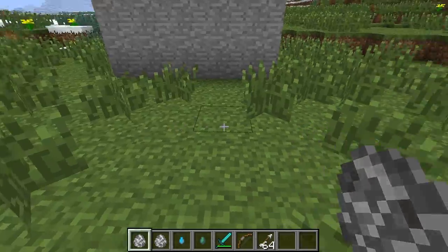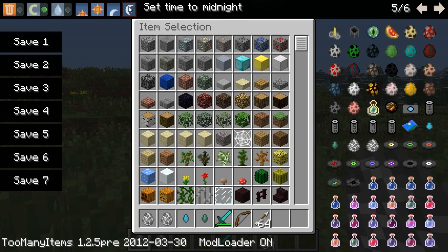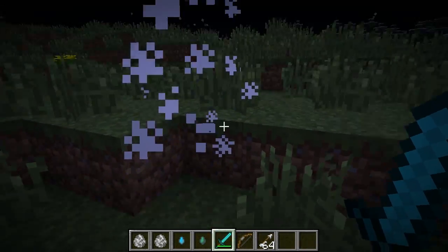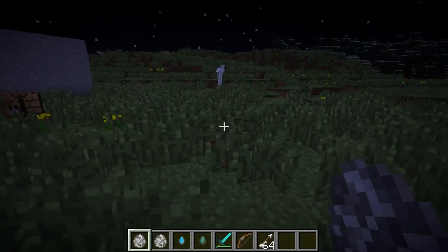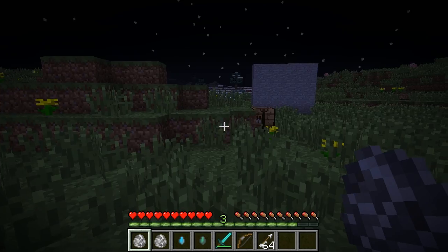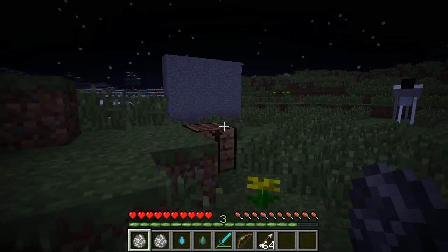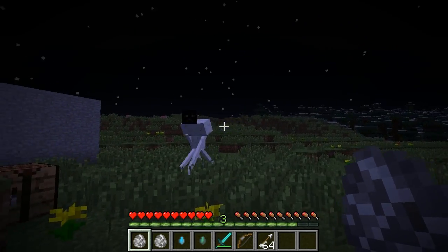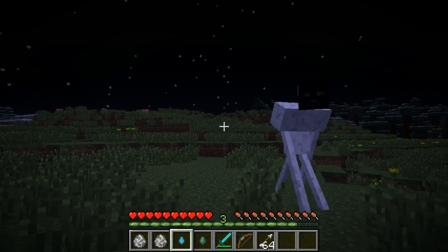We'll go ahead and spawn the Stalker first. I'll show you exactly what his behaviors are — it probably should be nighttime. So let's kill this guy and start over. Okay, we're going to spawn a Stalker. He's right there. I'm going to get my distance and change my game mode to survival. Oh, he sees me. The way the Stalker works is whenever he sees you, he will begin to chase you. But if you look him right in the eye, he'll walk away and creep backwards cowardly and will not attack you. But if you look away for just a second, he'll come up and kill you.